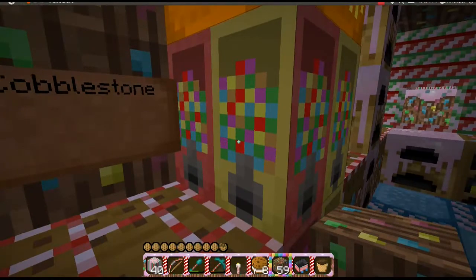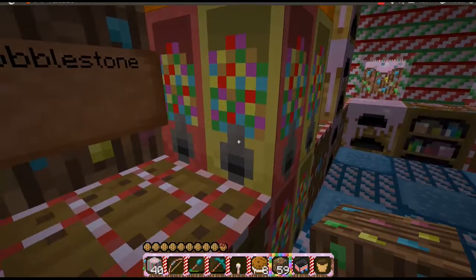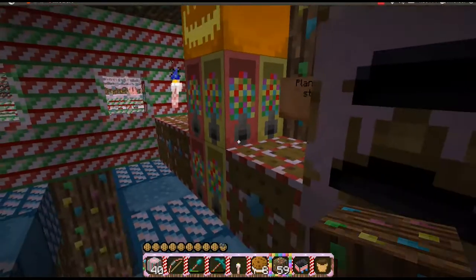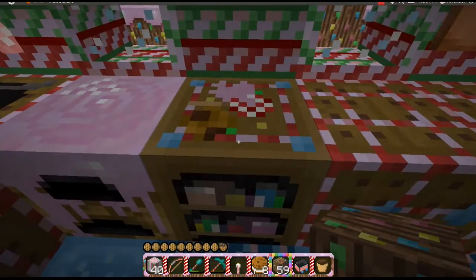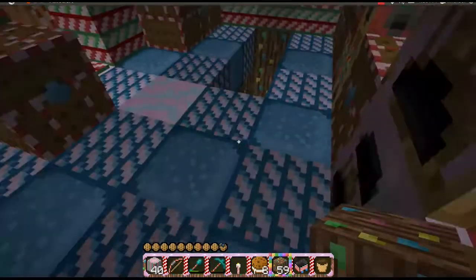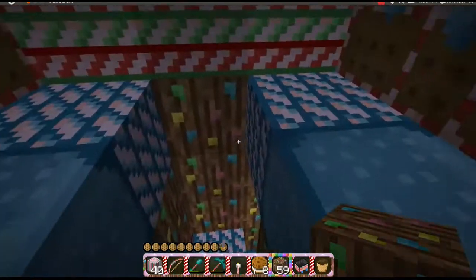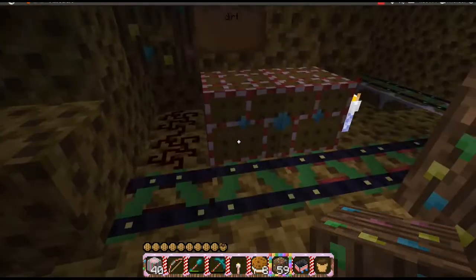Oh, here's something neat — bookshelves. These bookshelves are like little gumball machines. This is a crafting table here and the oven. I was gonna go look at what my sandcastle looks like because it's made out of sandstone.